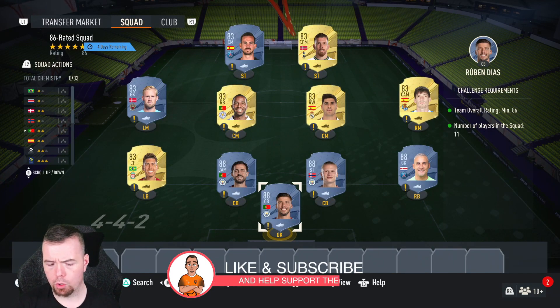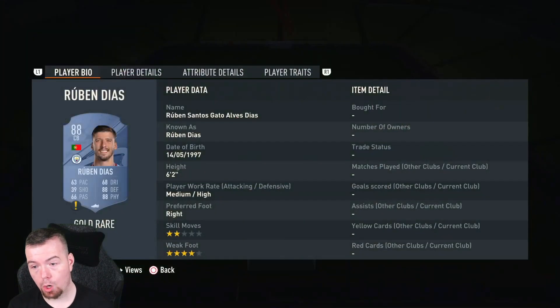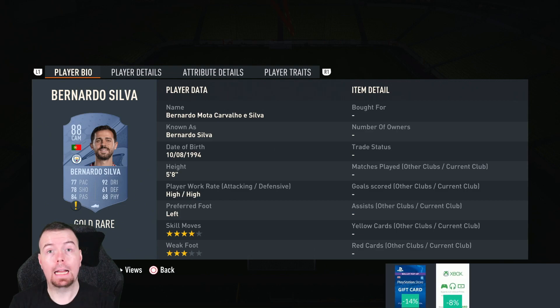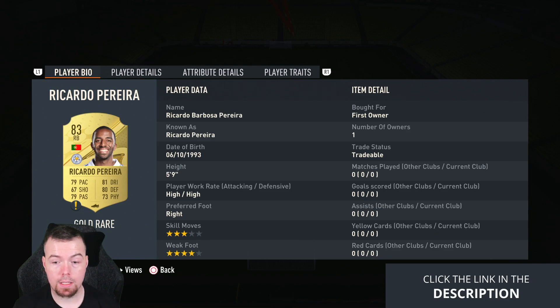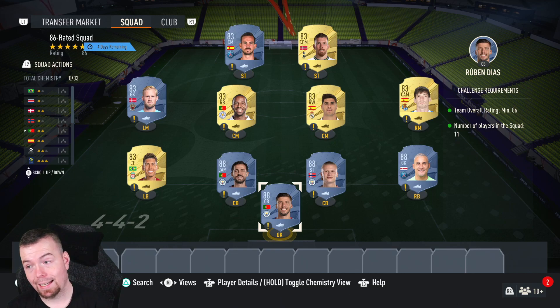The 15k pack reward is a Jumbo Premium Gold Pack. The 86-rated squad hasn't gone up too much, which is good. The way I do it is four 88s and seven 83s — much cheaper than what I've seen other people do. Diaz, Navas, Haaland, and Bernardo Silva are four of the cheapest 88-rated cards at 28k each — though there's a Dzeko with a match that's actually cheaper, so just look around. Your 83s are 1.5k each — Bobby, David Silva, Asensio, Perea, Schmeichel, Hoiberg, and Fabian — you're looking at 122.5k to do this.